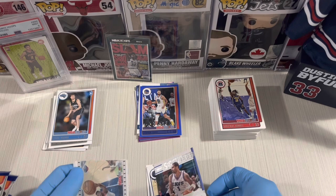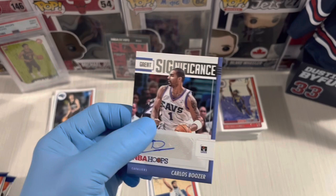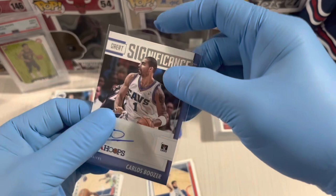Lights camera action — Zion Williamson! And the first autograph of the night — in my peep blaster break — Carlos Boozer. This is the first autograph I've pulled on my box break.